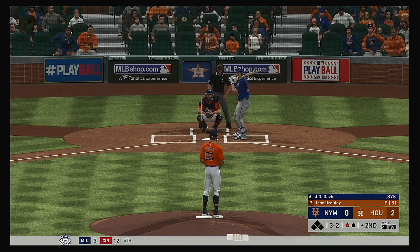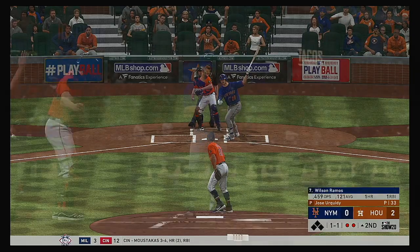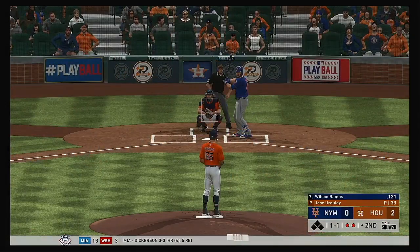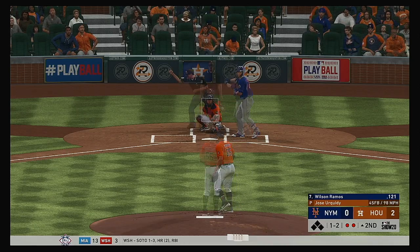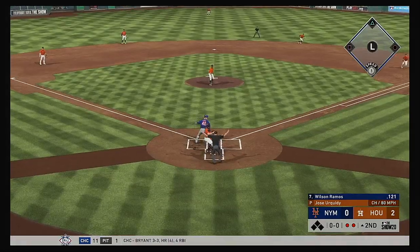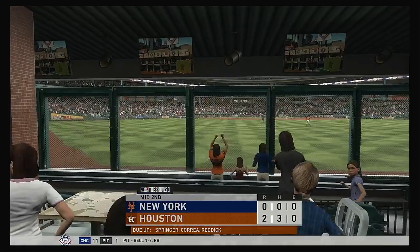Into the box next will be J.D. Davis. Now the payoff pitch — swing and a miss, that's strike three. And that'll bring up Wilson Ramos. The first two men in the inning have both gone down via the punch out. He'll take a look at a strike on the inside corner — it's one and two. From an offensive standpoint, they already knew they had their work cut out against a great pitcher.